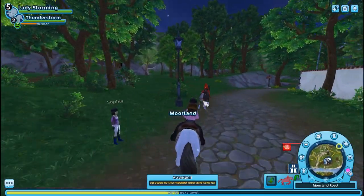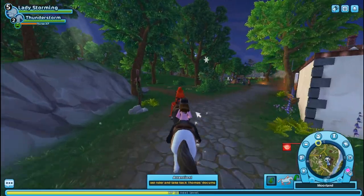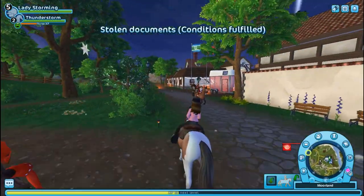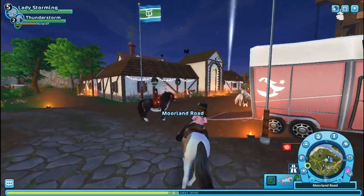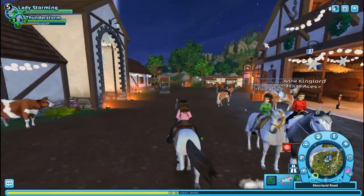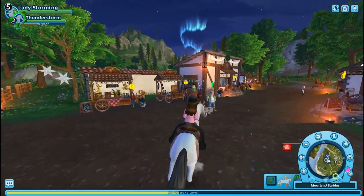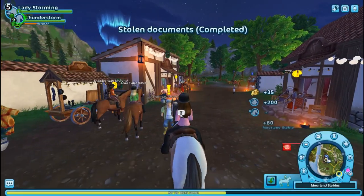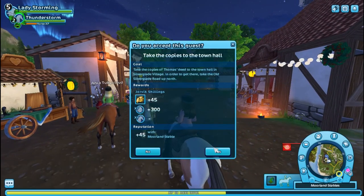Tip number one: grab a snack and make sure to use the bathroom before you start. Turn on some Netflix or YouTube — I was watching Skincare by Hyram — because you're going to want to be cozy and comfortable, that is if you're like me and just want to sit through and grind to actually get this snowy owl.